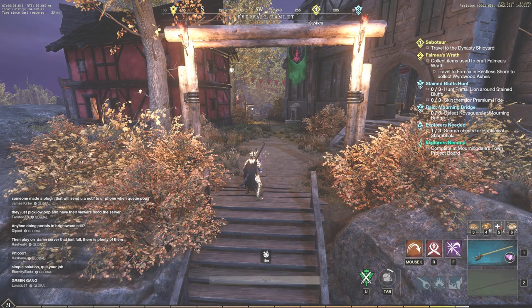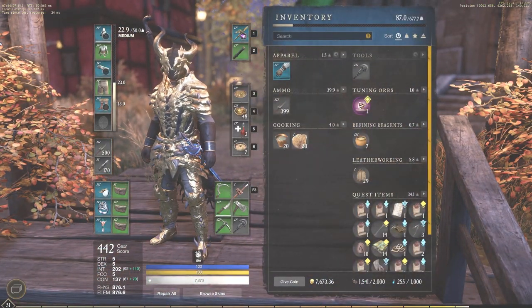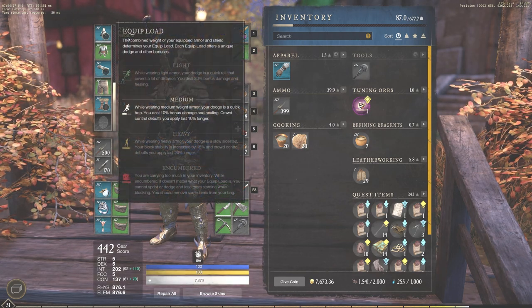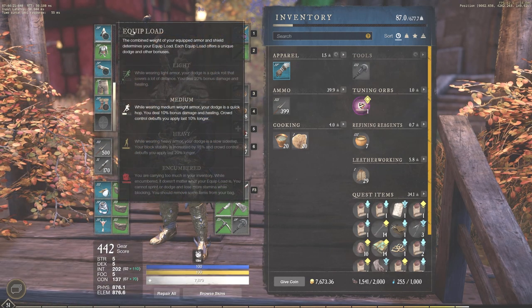We're back with today's video and I want to talk about our armor. I'm going to have a graphic come out and actually discuss which armor weights you're going to want to be at, specifically on each part of your armor. You can see right now at the top I have 22.9, which is going to give me that 10% bonus damage and healing. Also, crowd control debuffs you apply last 10% longer, so that's going to be very strong if you're running something like a Great Axe Hammer.